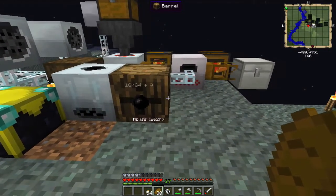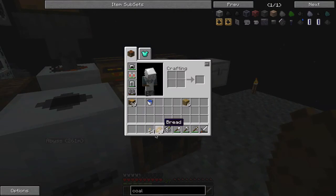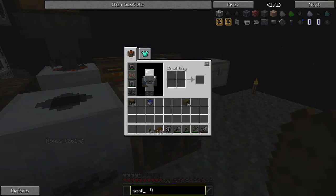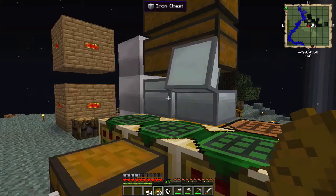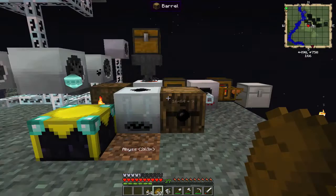We have 16 stacks of rubber. Quick tip: double click that and you can search through chests. If it has coal in the name, it'll light up like that. Quick pro tip there for you.